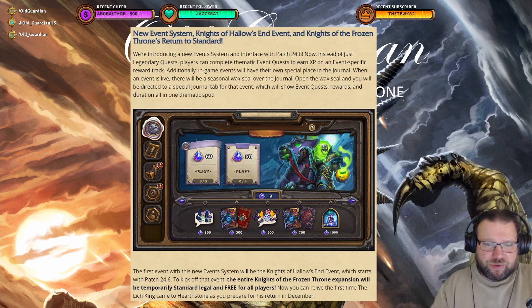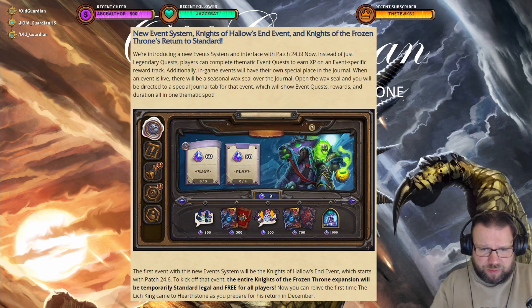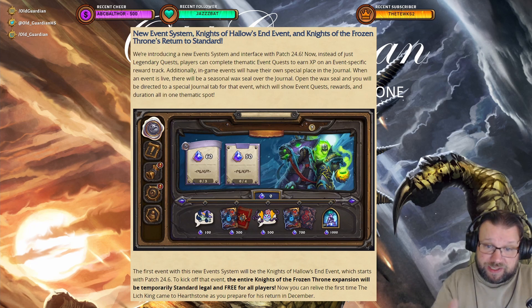As for the event itself, as you can see from this screen, there are going to be five rewards: two Battlegrounds emotes, four packs overall, and a Priest portrait. In order to get all of these rewards, you need to get 1000 event experience.